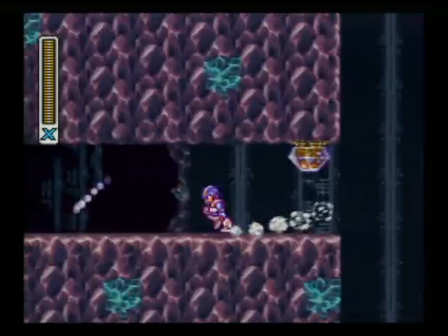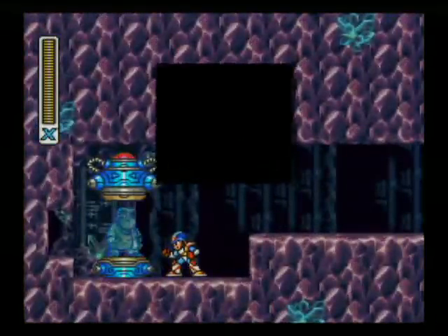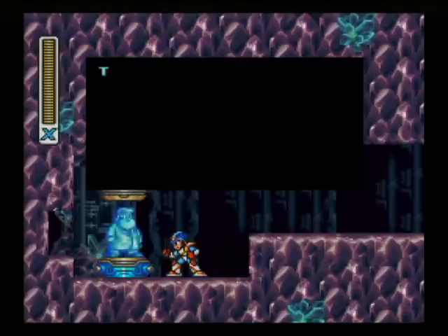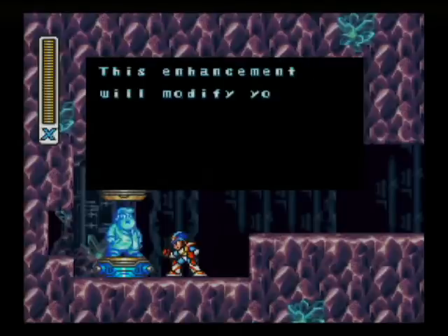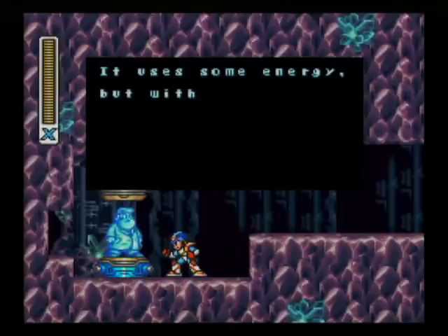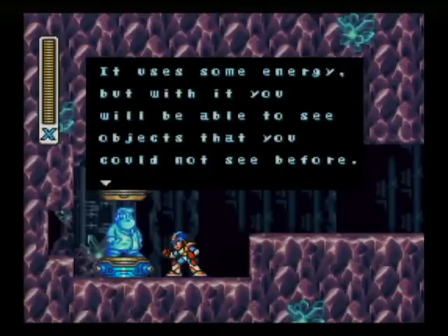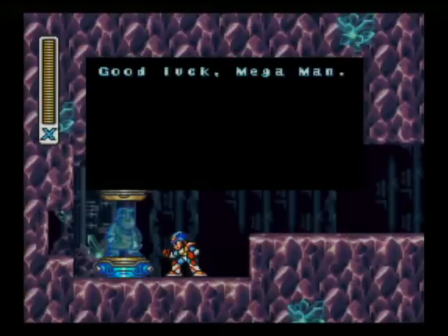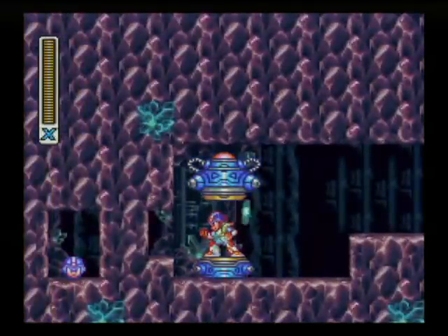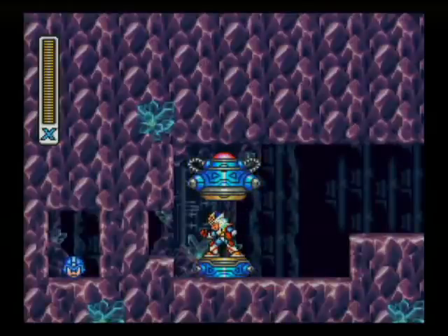Dropping down this big hole leads us to a semi-secret little passage here containing the final capsule. Mega Man X, enter the capsule. This enhancement will modify your radar optics — it uses some energy, but with it you will be able to see objects that you could not see before. Good luck, Mega Man. I guess the point of this is to point out secret passages and things if you're having trouble finding everything. But hey, that's what you've got me for.